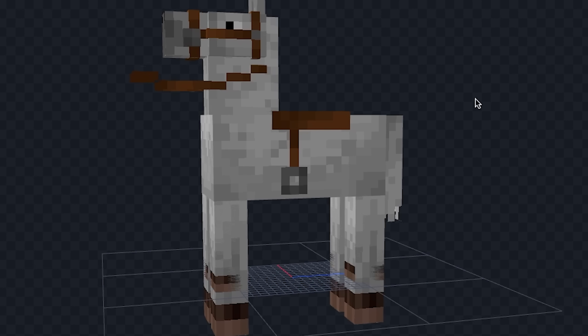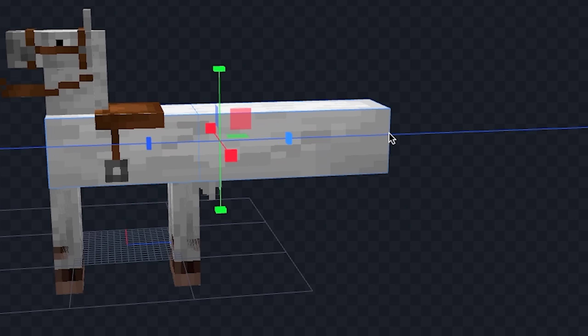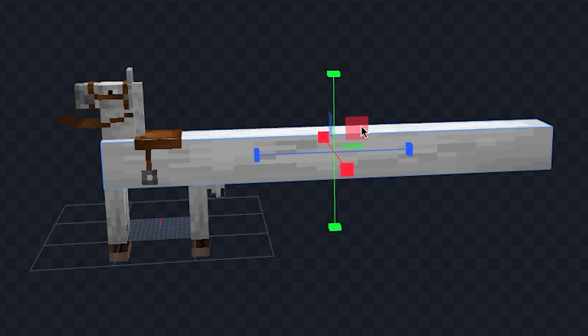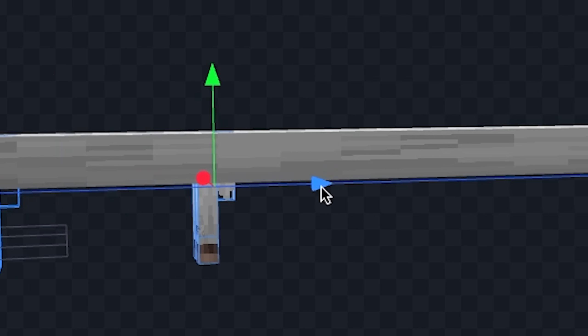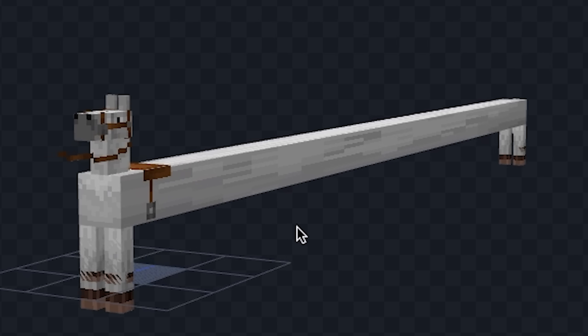Okay let's work on the horse. In my opinion the horse isn't long enough so let's just take his body and completely stretch it. This length isn't enough so let's do it even further - just a little bit more, and perfect. Now we just have to move the legs to the back and we're done with our mega horse. I can't wait to see this in game.